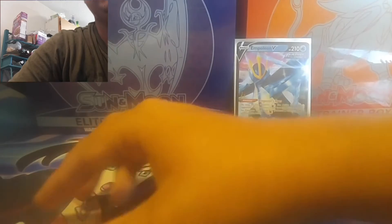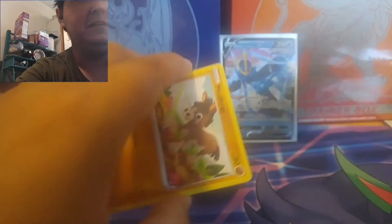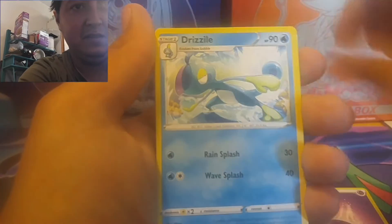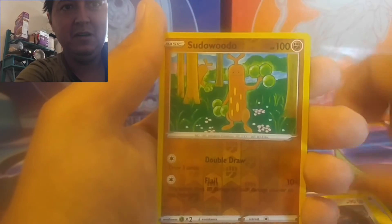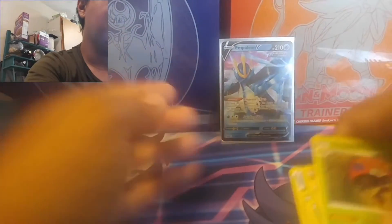We're going to Sword and Shield Base next. Eleven cards to complete this whole set — I still need the two Zacian and Zamazenta, I think they're the gold cards in this set. So if I get one of those I'll be pretty happy. Here we go, four to the front. We got Drizzile, Team Yell Grunt, Energy Search, Mudbray, Murt Cactus, Sobble, Galarian Ponyta, Mawile. Reverse is a Sudowoodo, and we got an Orbeetle non-holo. So we're striking out.